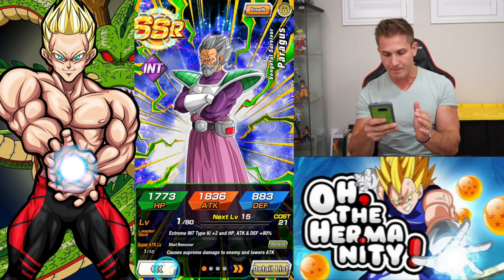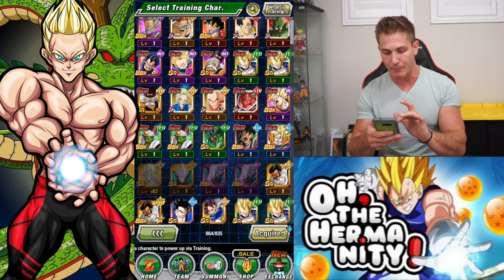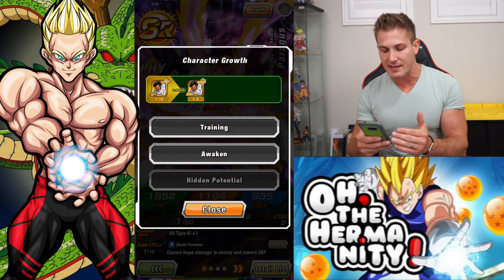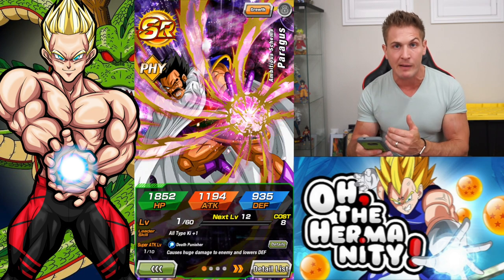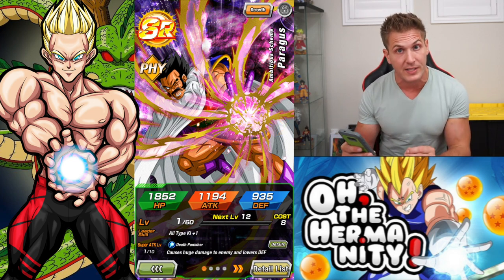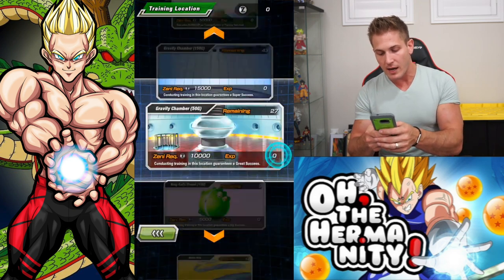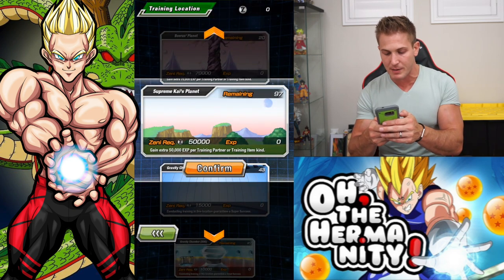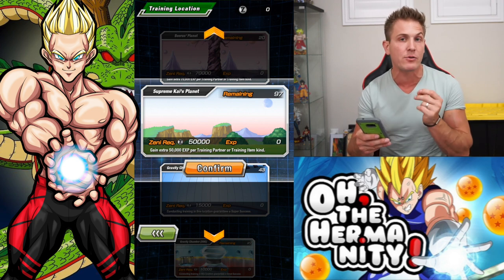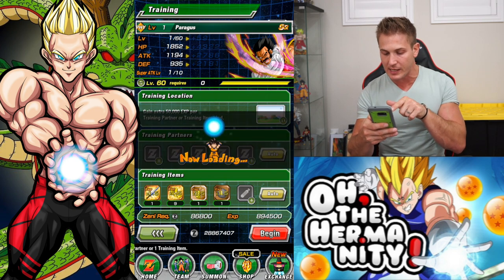Now, to boost his super attack — very easy. Let's go to training. We're going to train one of these SSR Paragus units. These only go to the SSR level; if you click on one and click on growth, it only goes SR to SSR. Typically, all units that have the same name give you a 5% increase, but if you get them to the SSR level it gives you a 50% chance of getting a super attack increase. Just click on the unit — I like to use my Supreme Kai planets because you gain an extra 50,000 experience per training partner — then hit auto and get the boost to level 60.